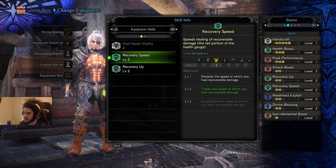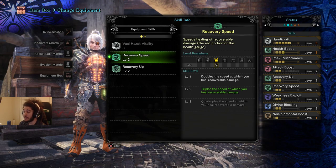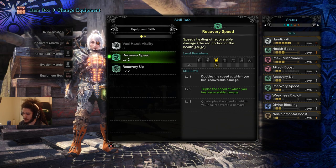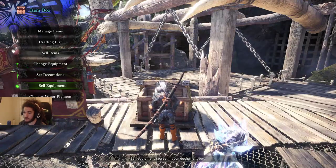In the future I'm going to be removing Handicraft down to level 3, because level 3 Handicraft still gives white sharpness. We'll also be gaining Weakness Exploit level 3, which is really important, because our damage is not that good right now - it's mainly for survivability.